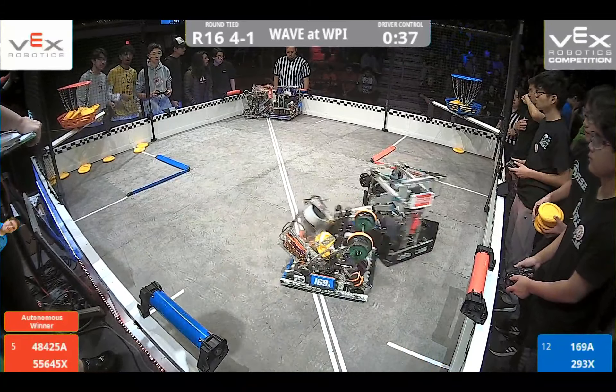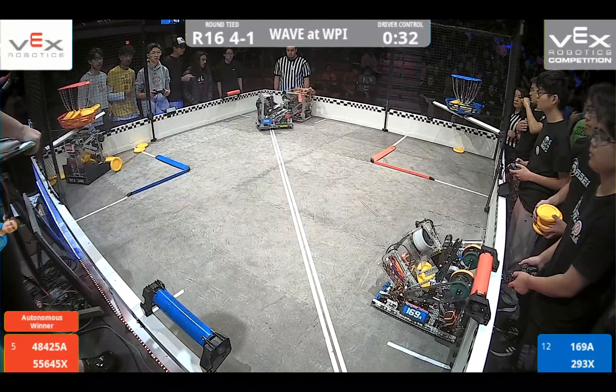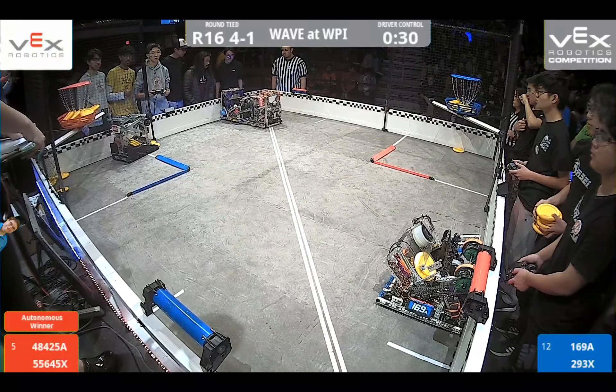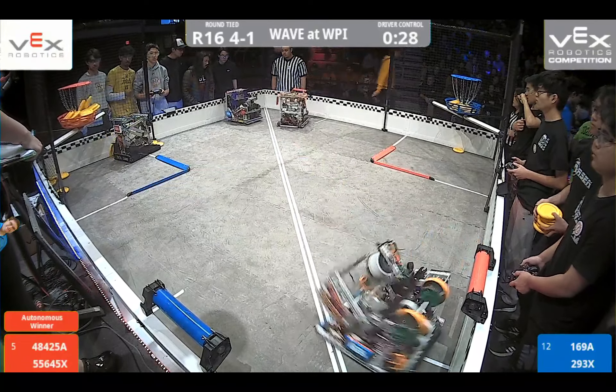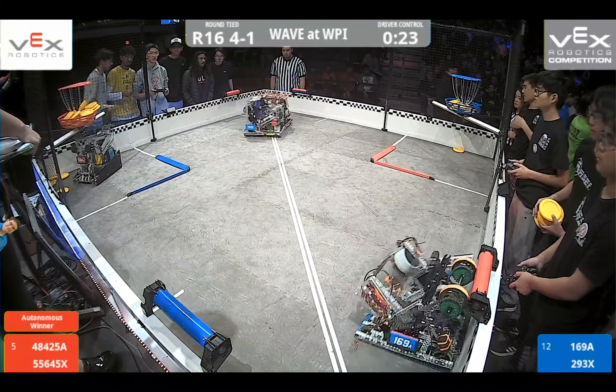Looks like there are two pushing matches going on on opposite sides of the field. It's a fight for the rollers to see who's going to gain possession. Looks like 169 is trying to take advantage of that and roll it into their alliance's color, trying to get those extra 10 points for the win.